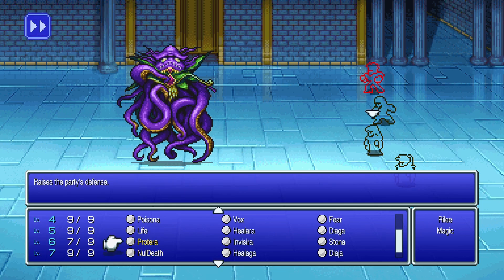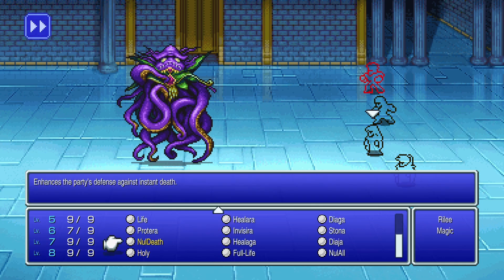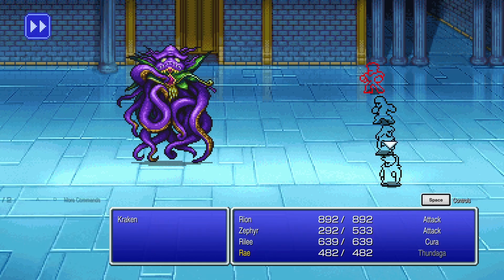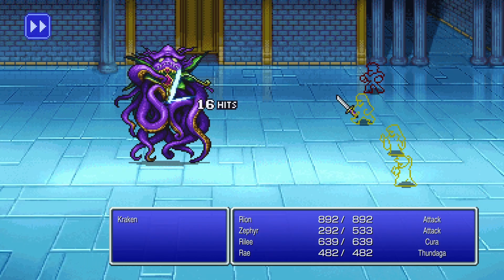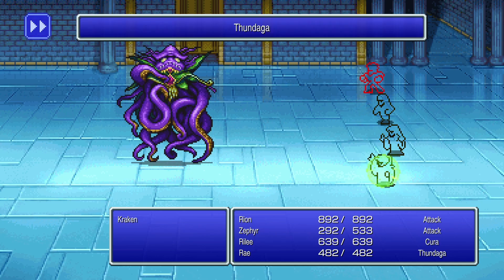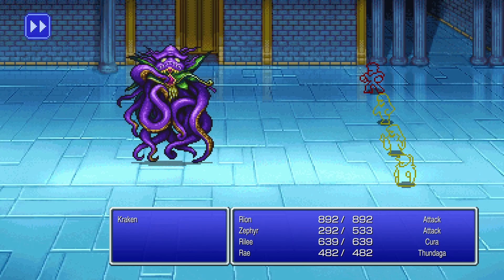I think the highest Cure spell I have is Cura. You can cast Cura on Sephir, and go for a Thundaga. Might be the final round for the boss, honestly.